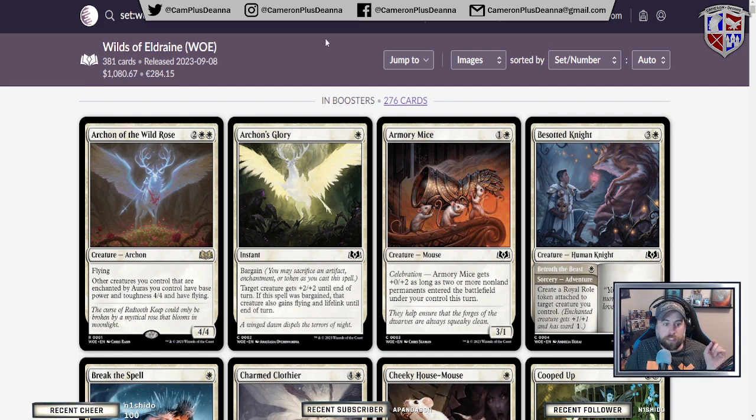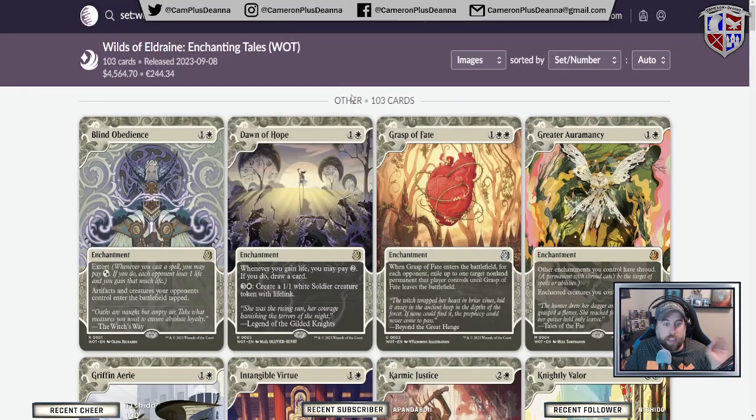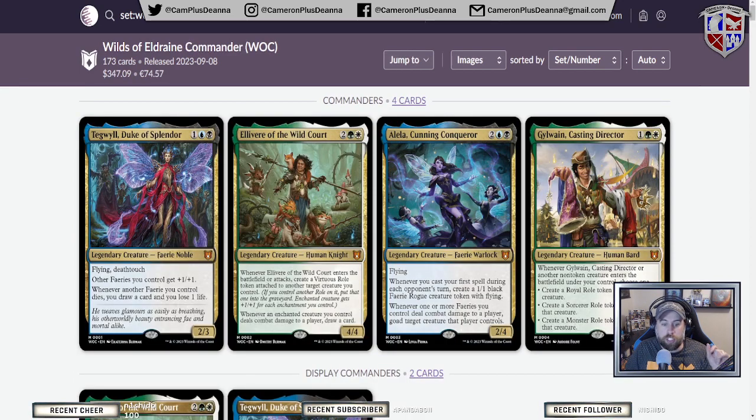Before we get into it: first, we have the cards that are going to be in the base set — they'll have this icon. We're also going to have the Enchanted Tales. These are not new cards — they're reprints. Some of them are really cool and we're going to take a look at those mostly for the art.